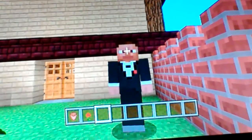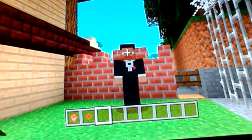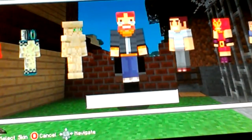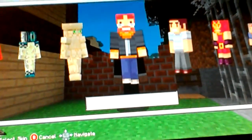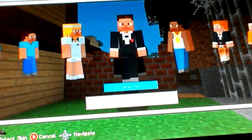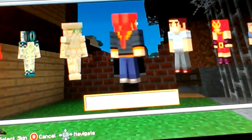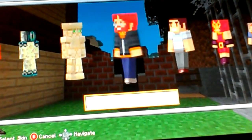So guys, this is the game. So here we go. The first skin is Jens — he's pretty cool. Yeah, look at that, he's got a ponytail! And then you can turn him around, let's see how he twerks.